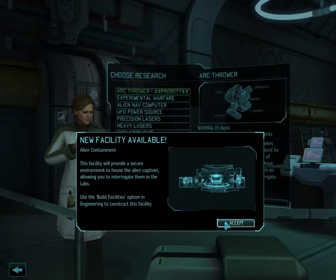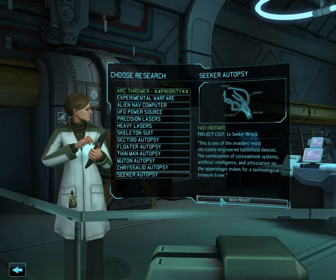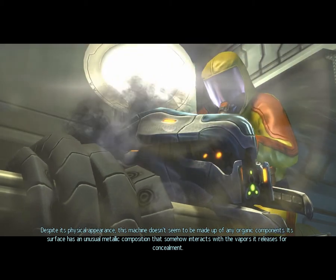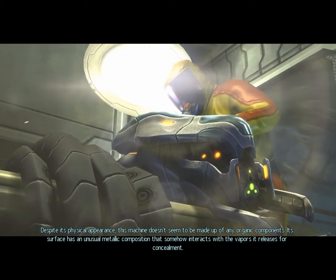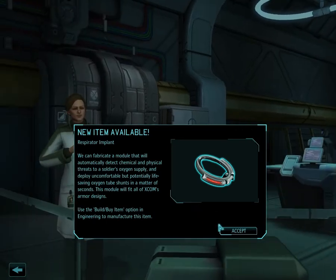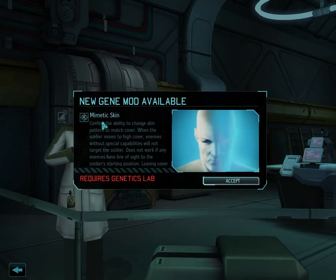The story is picking up. But we can have a bunch of autopsies done instantly. Here comes the Seeker — I'll start at the bottom. Despite its physical appearance, this machine doesn't seem to be made up of any organic components. Its surface has an unusual metallic composition that somehow interacts with the vapors it releases for concealment. Does this give us anything? A respirator imprint. Ghost grenade. Not something I use.